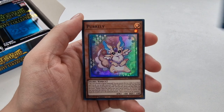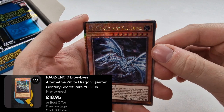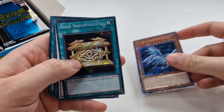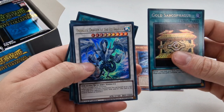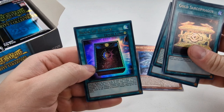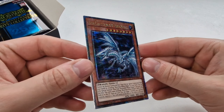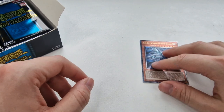So we've got Forbidden Lance, Pearly — Pearly's a good one as well. Straight away we've got the Blue-Eyes Alternate White Dragon in a Quarter Century Rare, very very nice. We've got the Gold Sarcophagus, Trishula, My Friend Pearly, Mystical Space Typhoon, and Book of Eclipse. That is not a bad looking Quarter Century Rare. And then of course we've got the 25th Stamp on the Alternate White Dragon — very nice.